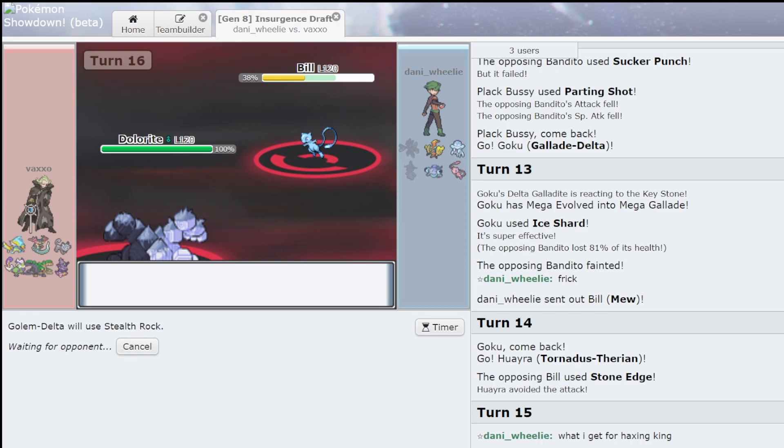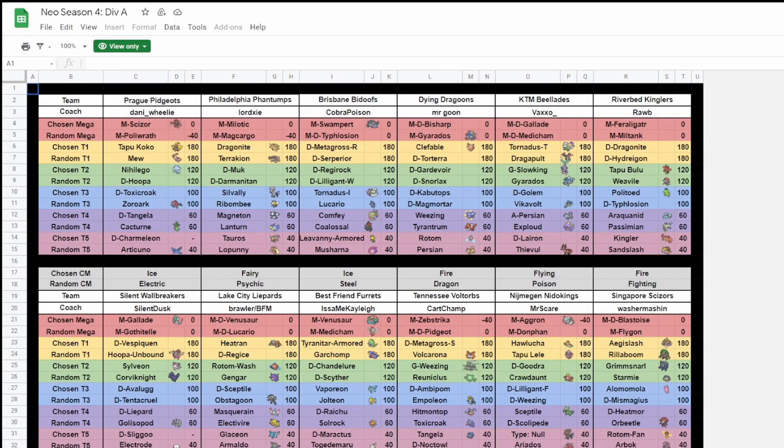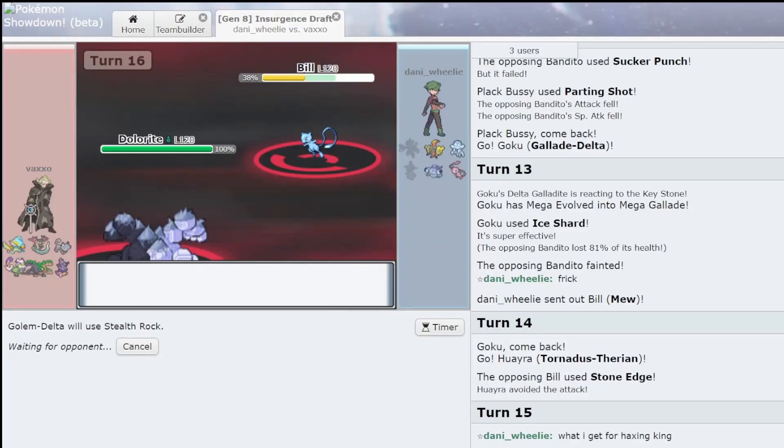Two of my region mons are weak to Ghost and Dark, and this man — he did bring Cacturn, actually, so that's fine. What even is this guy's Ghost type? He brought Cacturn over Zoroark — that's what's funny. Doesn't look like he has a Ghost type. Delta Charmeleon — his Ghost is Delta Charmeleon, that is so sad.